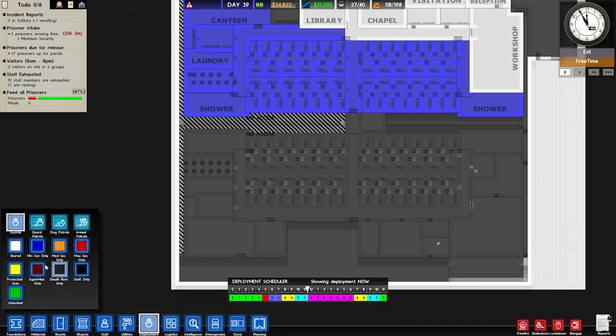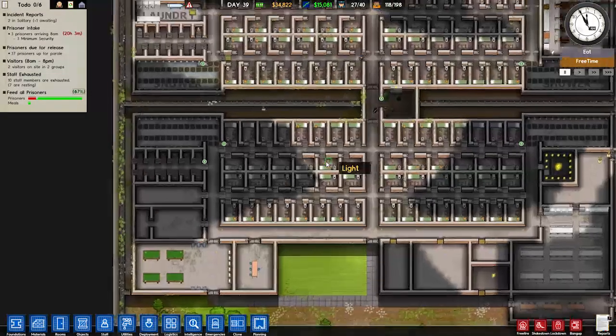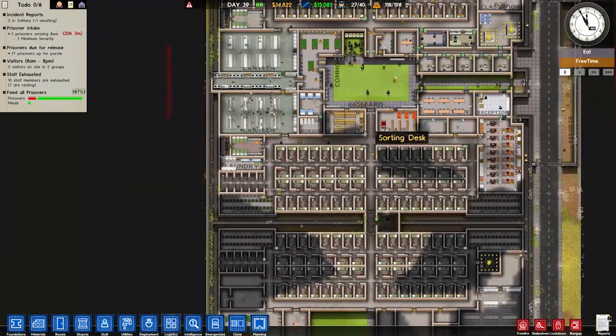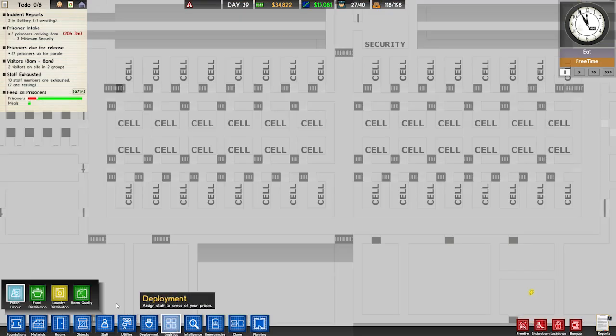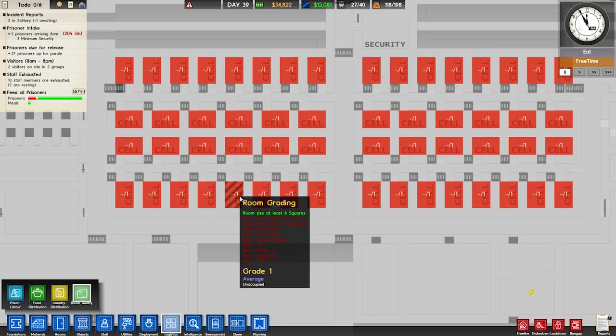For deployment we'll leave it to staff only for now, but we'll probably turn this into a completely shared area. These will just be nice cells and they'll have stuff around here, shared between low and medium risk prisoners. In terms of making the cells better quality, it gives us a list of things you can do. You can make the rooms bigger, or add in showers, TVs, radio, bookshelf, and chair.